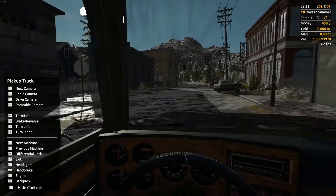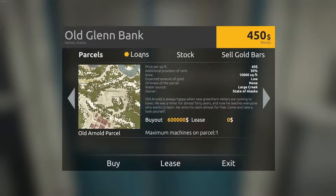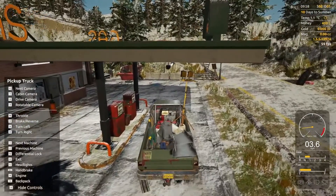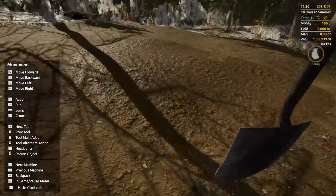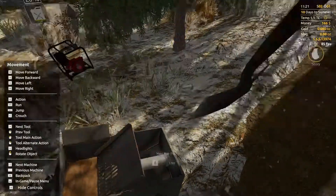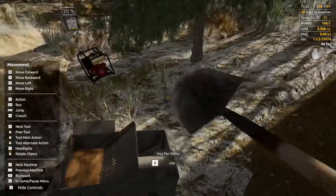The town, despite its backwater appearance, has everything you need for a gold prospector: a bank where you can get a business loan, rent or buy land, and sell finished gold bars; stores for machinery and equipment; and a gas station and a blacksmith. You can go straight to the mine by leasing the land — the minimum necessary to work can be found on the spot — but it's foolish to start that way, washing out literally separate grains of sand by hand.